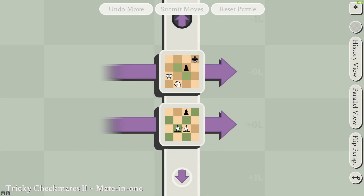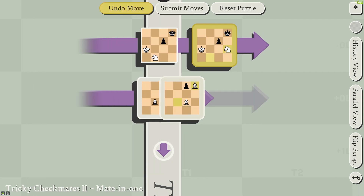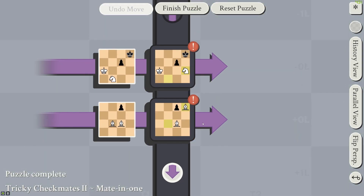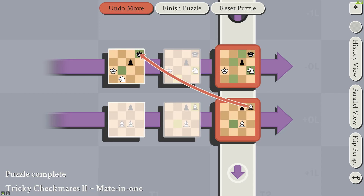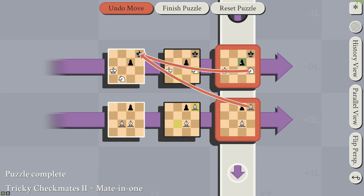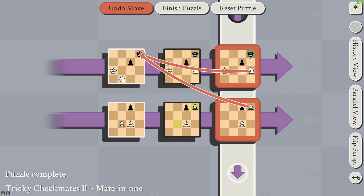On to Tricky Checkmates 2. This sets up the knight for the next move, in the next frame to attack the king here. And this bishop does much the same — they're both attacking this past king. Black can only prevent one of the mates: you can either capture the knight here, or you can capture the bishop with the king, but you can't do both because the two active pieces are in the same frame.